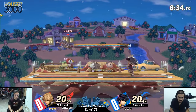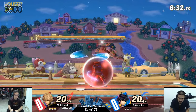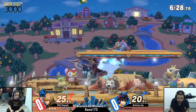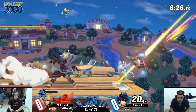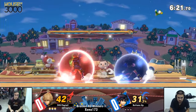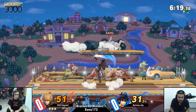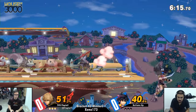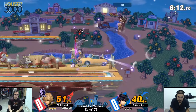Yeah, because a lot of Pit's lower percent combos won't work. Even if you do forward throw, you're going to be negative on throw. Really? Yeah. Negative from shield. He could have got a dash check out of that sword.